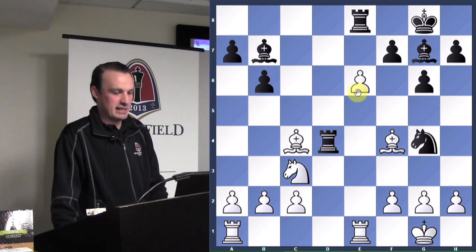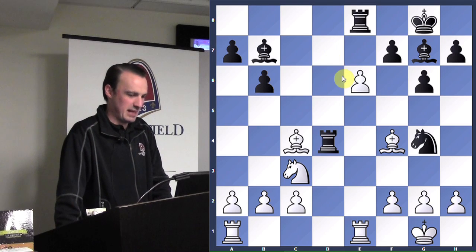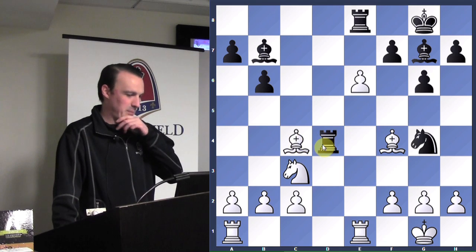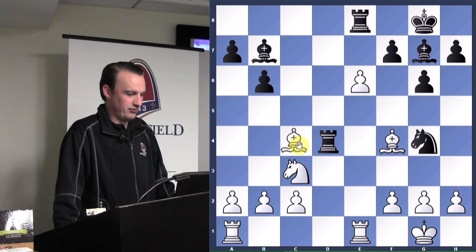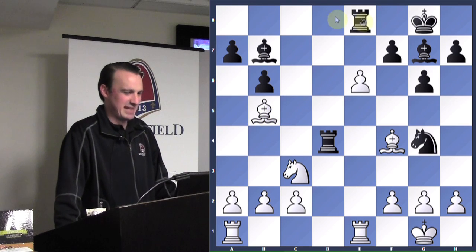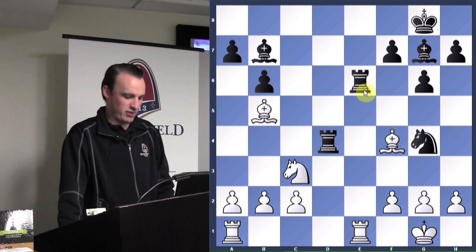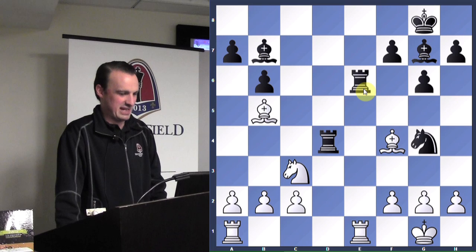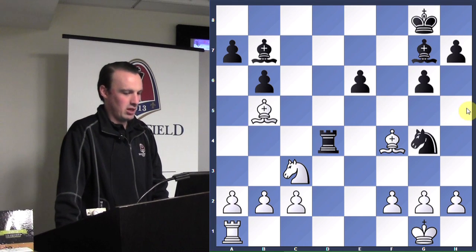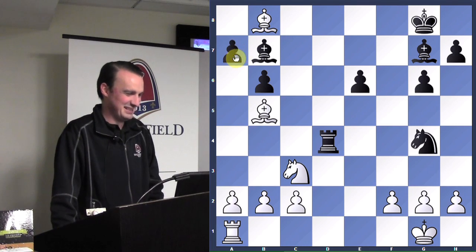Unfortunately white got a little funny and decided not to want to lose the light-squared bishop. He attacks the rook, and now black doesn't miss the opportunity to get that mischievous pawn off the board and stop getting checkmated. White takes, black takes back. Now white still has to deal with the bishop. Why not attack a pawn way down there? Because we really need this a7 pawn.